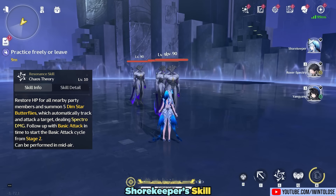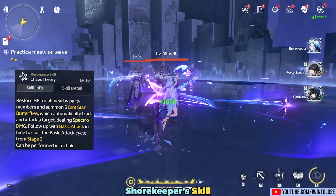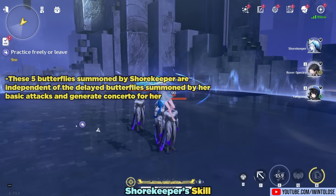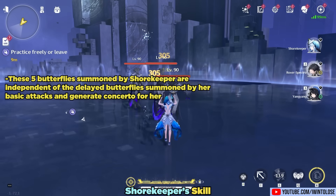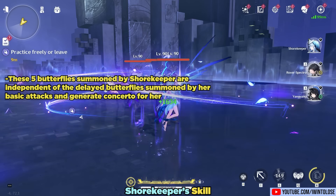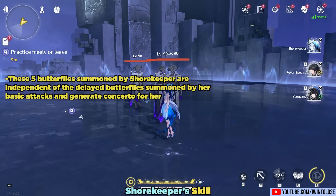Next, we have her resonance skill, which is pretty straightforward. Just press it to heal the whole party as well as to generate a lot of concerto energy. These five butterflies summoned by her skill are independent of the delayed butterflies from her basic attacks, and each also generates concerto for her.